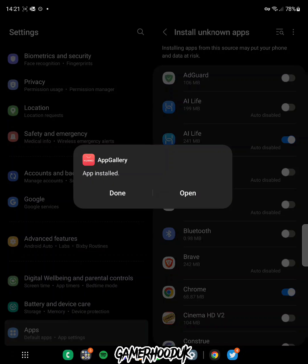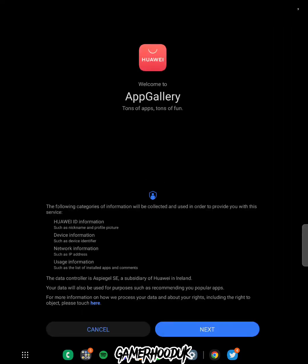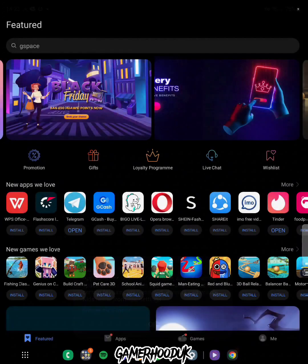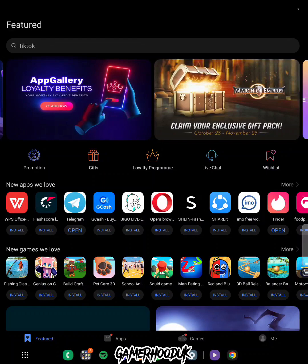Just wait for it to download, then open it and press all the blue buttons that come up. There we have it — we finally have the App Gallery. That's step one out of the way, now let's continue.